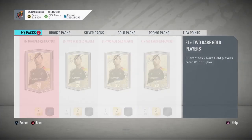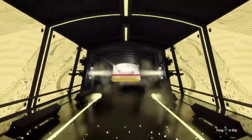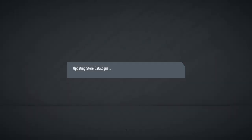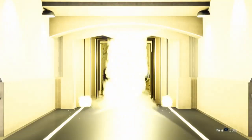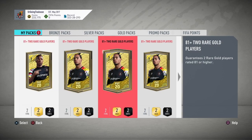Pack number two — it's a board at least, but just a board, no Future Star, no walkout. We get Giroud and another card. Pack three is a blue — we got an 82 UCL Götze and Lindelöf. Three packs in and we've only gotten one board out of three — pack luck has not been great so far.